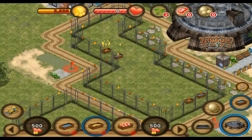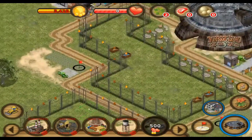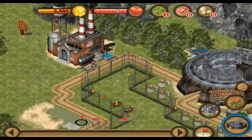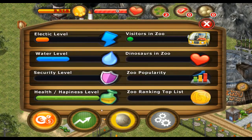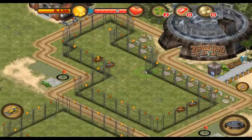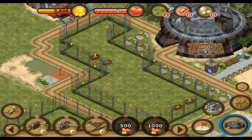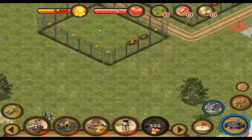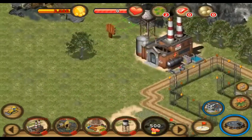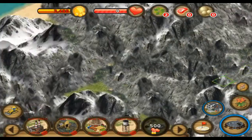'With your extra earned cash, expand the park with further services and amenities for visitors such as gift shops, hotels, restaurants, while you are also in charge of securing food, water supplies, electricity' - sorry, 'electric city' - 'and a necessary security system. A volcano nearby and unpredictable weather are also additional challenges.' A volcano nearby - this is the only map in the game.